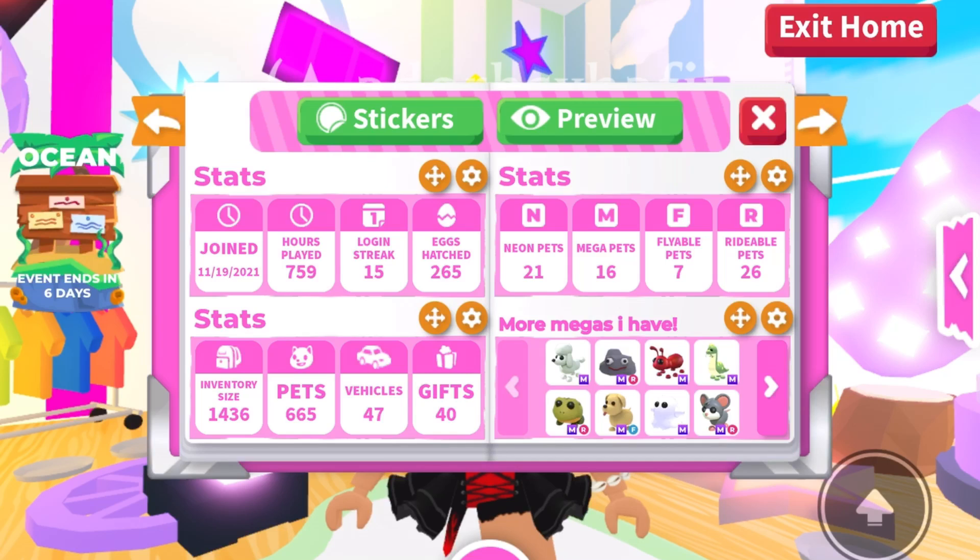The next page is just my stats: when I joined Adopt Me, how many hours I've played, how many eggs I've hatched, how many pets I have in total, my inventory size, and all that. I just want people to know what I have so they can trade me. On the right side I actually have more megas as well.